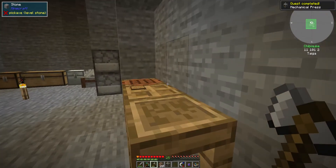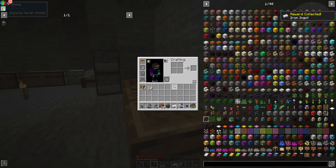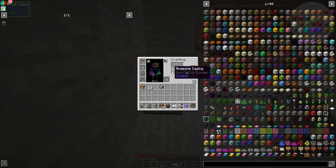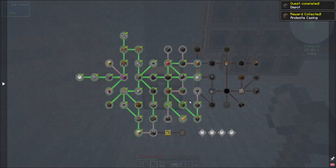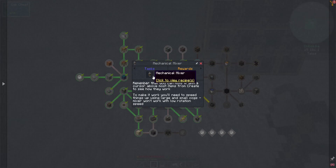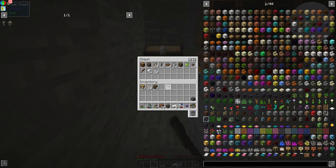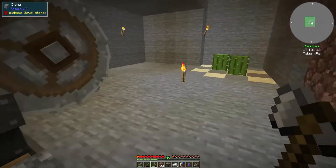After we get this, we need the basin to put the press on, and the recipe is very simple as well — just a casing and an alloy. And it gives us even more casings, wonderful, I don't need to craft them then. We mainly want the mechanical mixer because it gives a lot of recipes. I need iron plates for the whisk, so I need to set up the press for now.